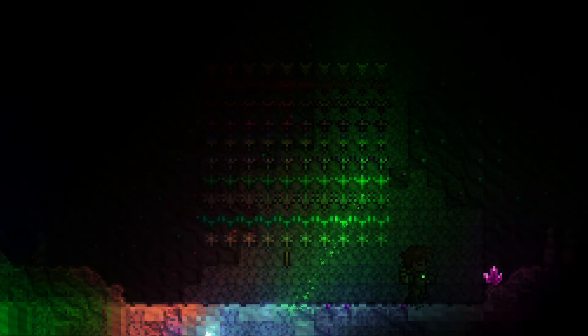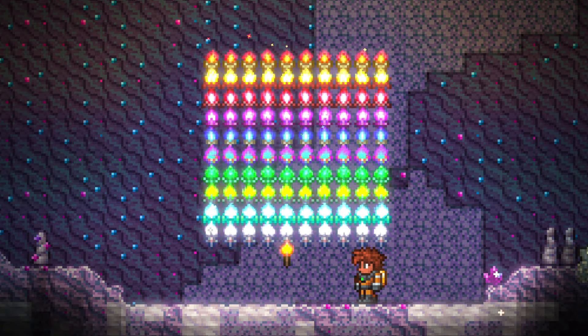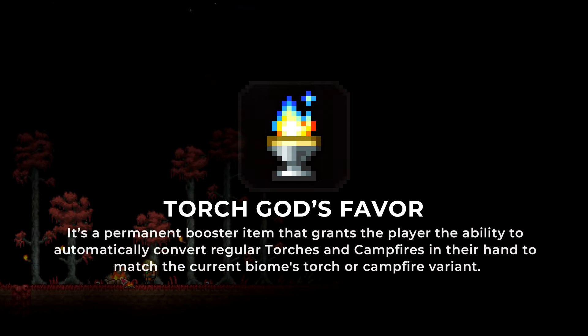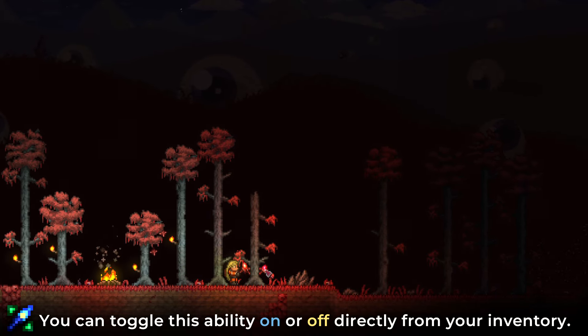If you manage to survive until the last torch burns out, you'll get another achievement for your collection and receive the Torch God's Favor. The Torch God's Favor is a one-time permanent booster that allows you to automatically change regular torches and campfires into the variant of the biome you're currently in.